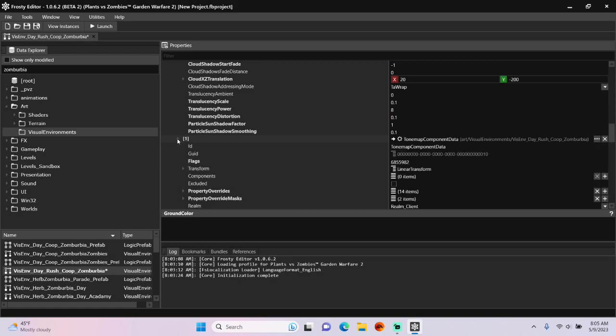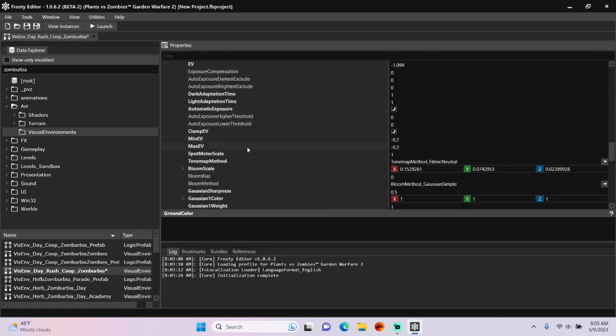I'm also going to open the tone map component data and change some of the values in here as well.